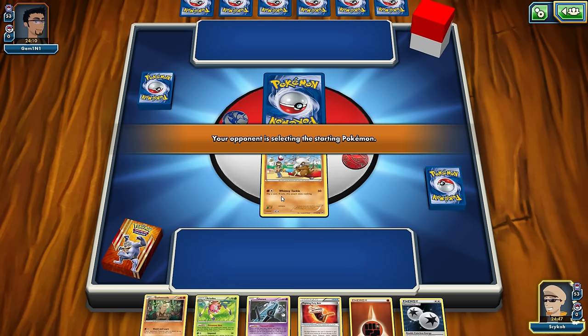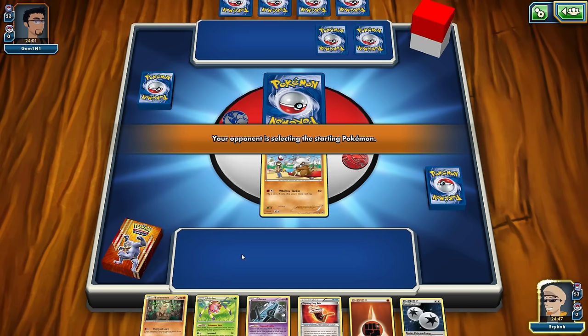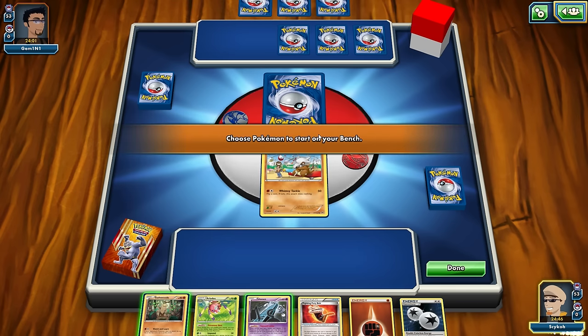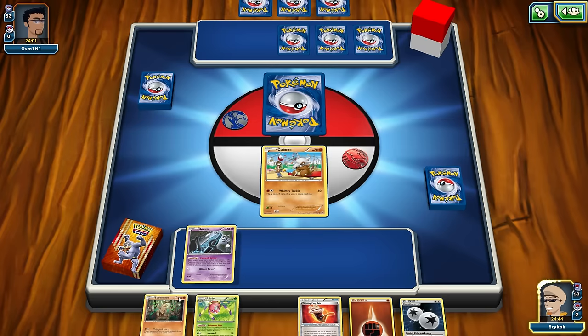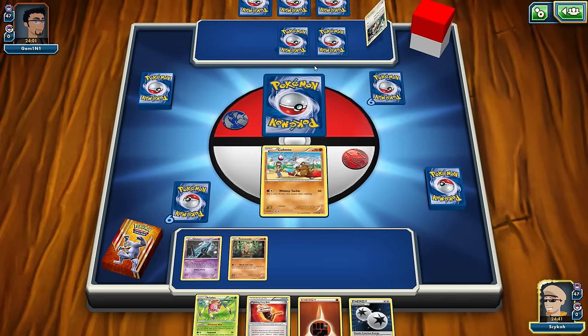Our opponent is selecting their starting Pokemon. I don't know if I'm going to put anything down on my bench. I might put down Sudowoodo, or I could put down Unown because I can use his Farewell Letter to draw a card. Let's go ahead and fill up the bench — why not. Let's drop some stuff, draw some stuff, and see what they've got.